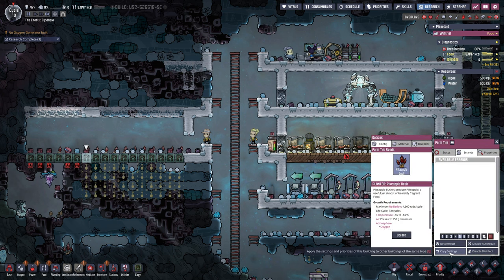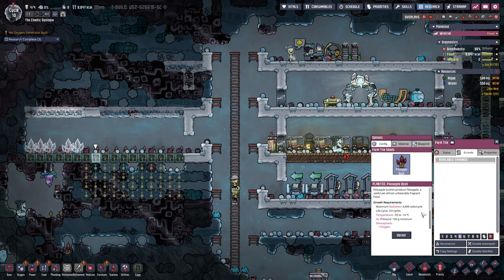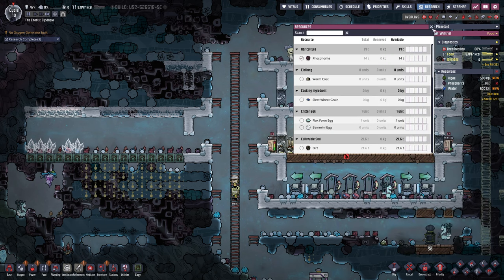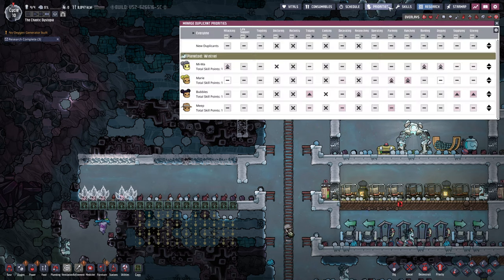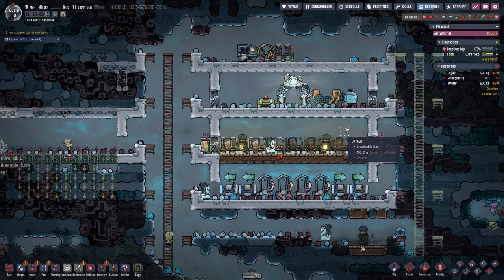We are standing around doing nothing. Let's get some more food in. What do these things take? Radiation — that's fine. Temperature — good to go. Air pressure — awesome. Oxygen, polluted oxygen, carbon dioxide — that's fine. They do take phosphorus — we will have to put phosphorus on there. We've got 14 tons of it so we should be okay. Meat — what was your job? You were a farmer, a decorator, and a tidier. You kind of do all that stuff just because you're buff.